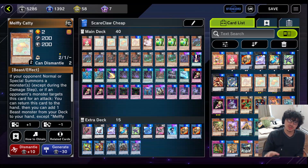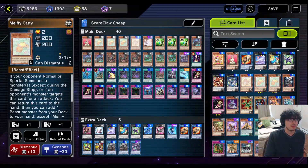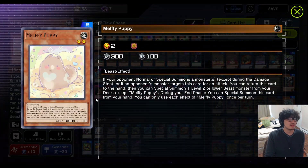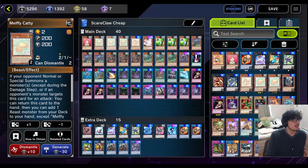The next card is a really good beast support card called Malefi Caddy. It can just be special summoned from your hand during the end phase, and then when your opponent normal or special summons a monster or attacks this card, you can bounce it back to your hand and add any beast from your deck to your hand. Very powerful card to only be a normal rare. We run one Malefi Puppy — essentially the same effect as Caddy, except this one lets you special summon a beast from your deck that's level two or lower. The only targets we really have are Caddy and Rabbit, so it's essentially just another Caddy.